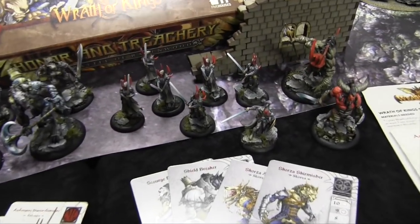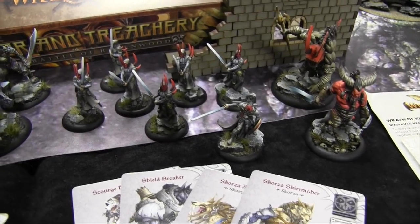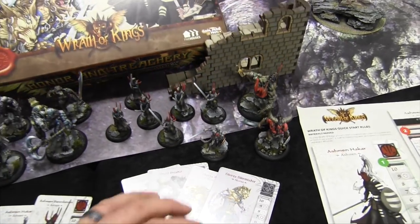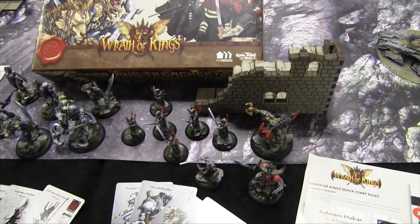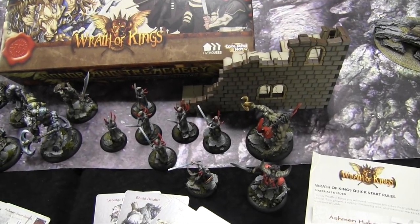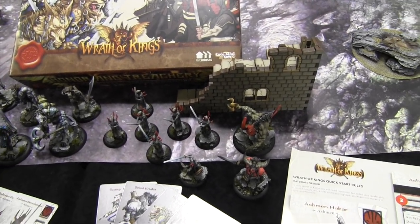On the other side you get the Nasir: an Ashmen Hakkar, six Ashmen which are the basic line infantry, a Longhorn — the guy with the shield who does a bull charge — and a Wrathor, kind of a cross between a wizard and a fighter, a big monster.